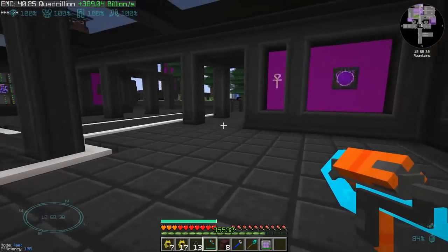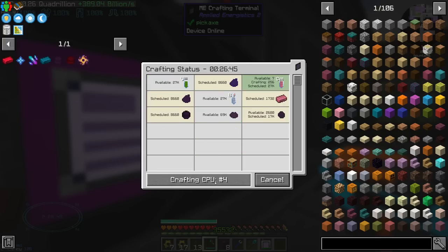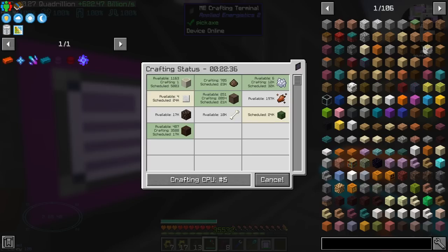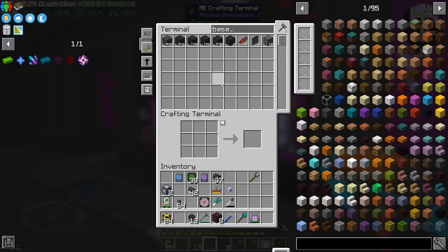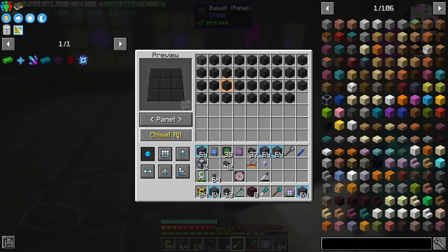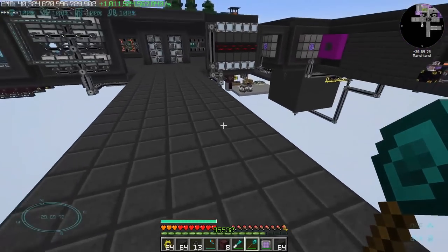I do AFK a lot in between cutscenes, but I do try to craft as many items as I can. For example, I ordered 25,000 end crystals, 10,000 eternal crystals, a ton of nuclear fuel, a ton of zombie heads, ender stars, and the enhanced ender ingot. But we do have other things to do — we are running out of basalt. I removed the igneous extruder and I have to reinstall it. So what we need to do is start expanding our base. It's not going to be a huge expansion, but we need space for a few machines.